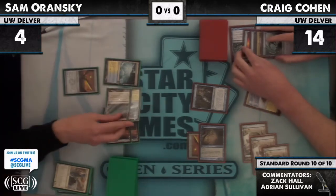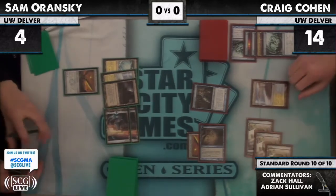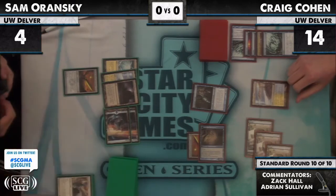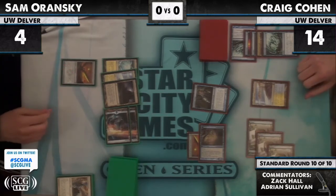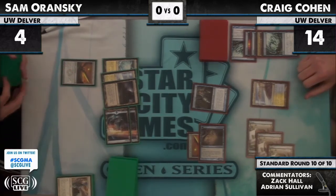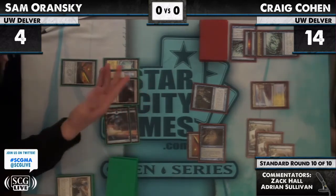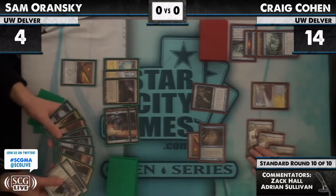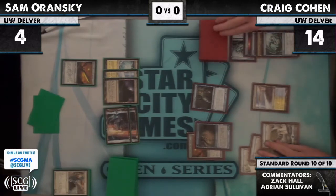That is Craig's hand — Craig is out of cards. Sam does have a Moorland Haunt, that'll buy him a few turns. Sam is thinking. I think he has to leave up Moorland Haunt here, unless he has something like Snapcaster into Vapor Snag. Says go. Sam fans out his graveyard — a little bit of a tell that he might have a Snapcaster. Craig asked him about it.